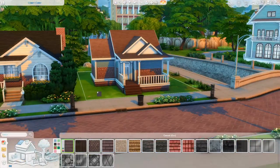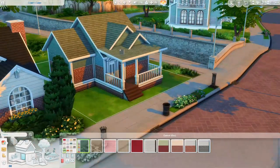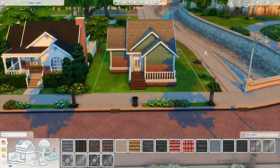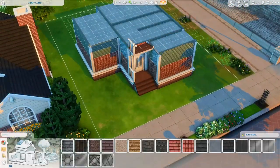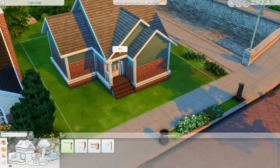This starter home is one bedroom, one bathroom, and it's just under 20,000 Simoleons. So if you have one Sim, you can download this right off the gallery. Or if you download my save file once I'm finished with this series, you'll be able to make your own Sim and move right into this house. I left it empty so you guys can make your own Sim and have a free home to move into.